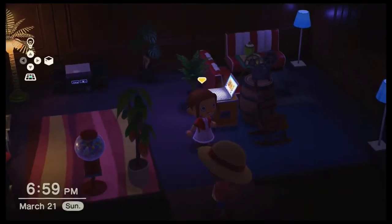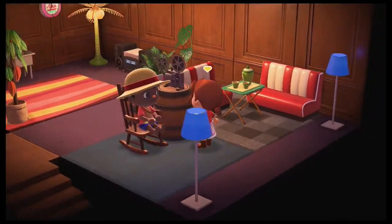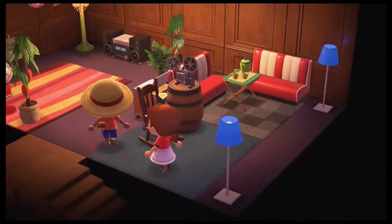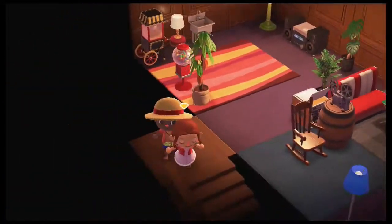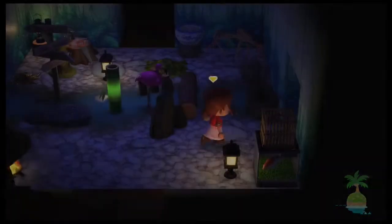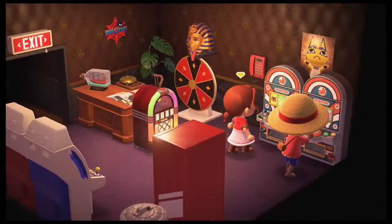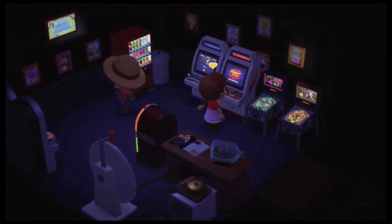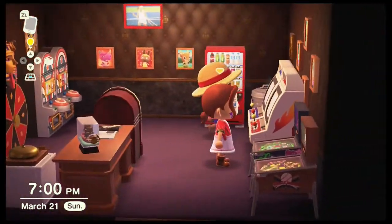The room was put together quickly at Harv's Island in about 10 minutes. Upstairs is the home theater — always wanted one, and guests come here to watch videos and look at pictures with the lights off. On the left you can grab popcorn, gum, candy, and wash your hands. Heading down to the right is the casino — it's dark, loud, and lively with pinball machines and arcades. On the wall is a pinball hall of fame displaying all the villager photos collected.